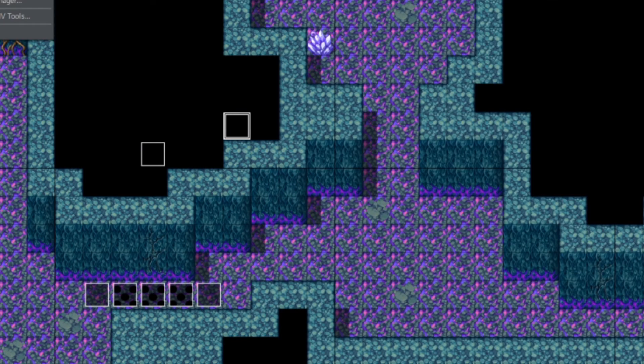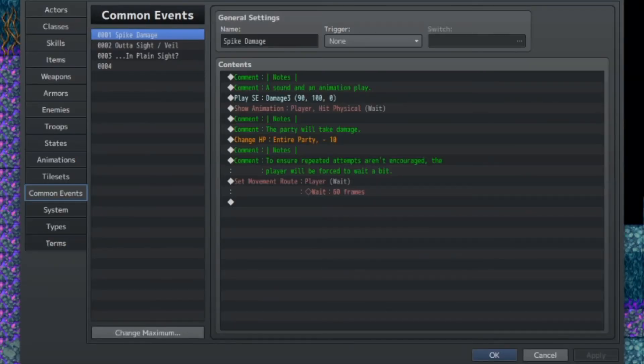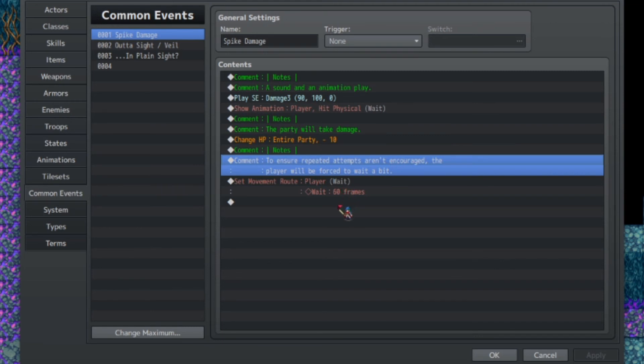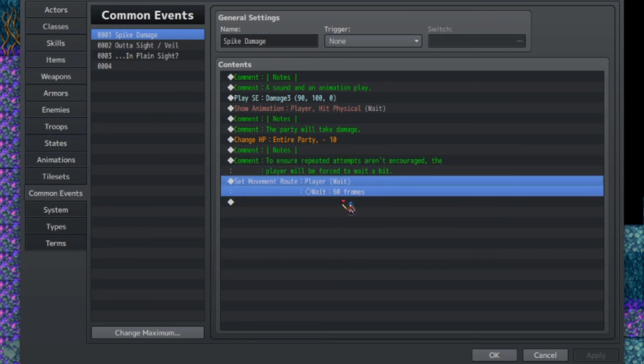Going on to the common events - the only reason I'm using a common event here is because I do not want to copy and paste. First, a sound will play, then another animation will play after the player has already been moved to a safe spot. The party will take some damage - 10 in this case - which isn't very much since the default HP is 450. Then, to ensure that multiple repeat hits aren't triggered in one spike cycle, we'll have the player wait for 60 frames, which is one second.